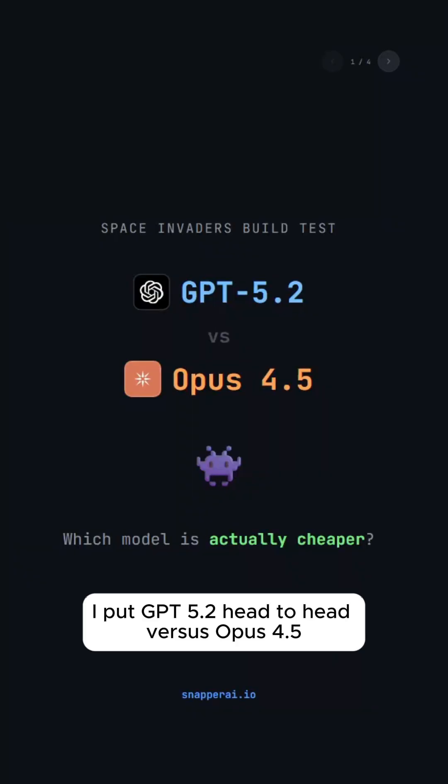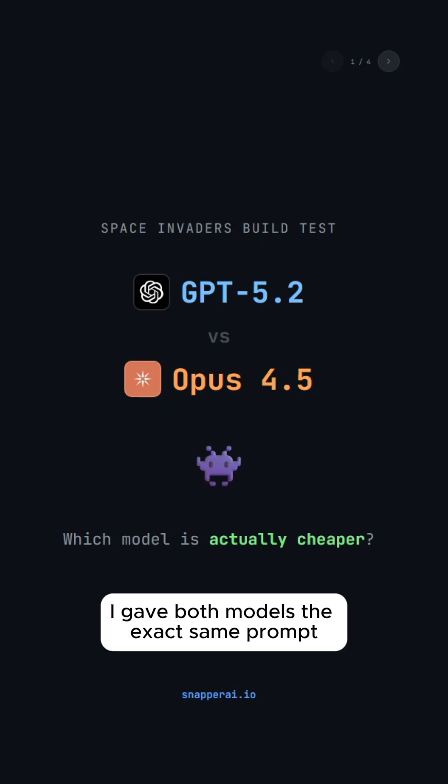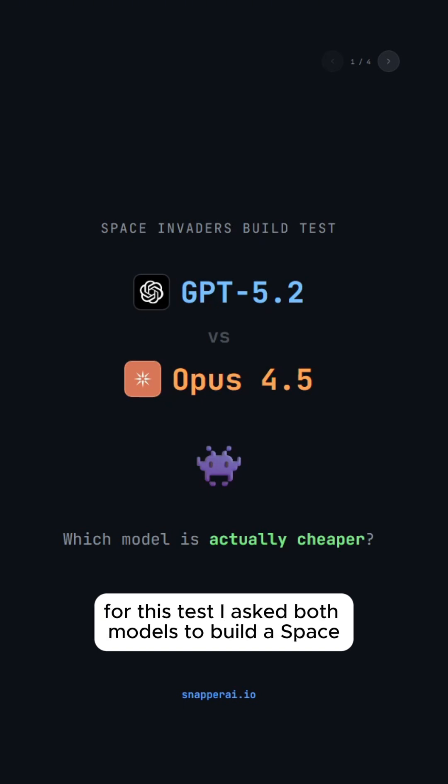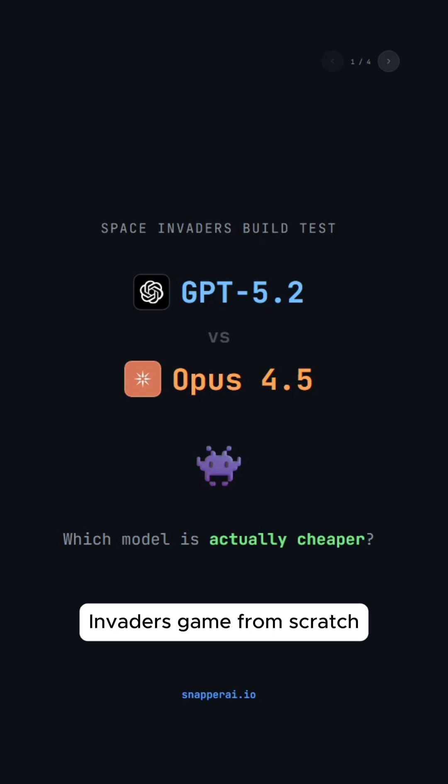I put GPT 4.5.2 head-to-head versus Opus 4.5 to see which one is actually cheaper for real coding tasks. I gave both models the exact same prompt, tracked every single token, and calculated the true cost. For this test, I asked both models to build a Space Invaders game from scratch. Let's see what happened.